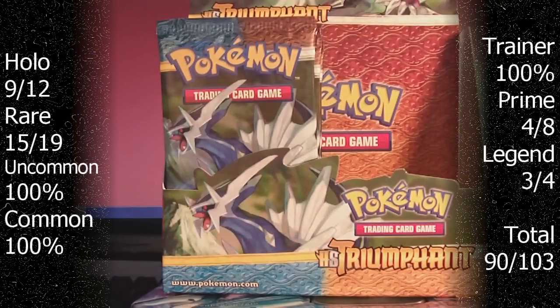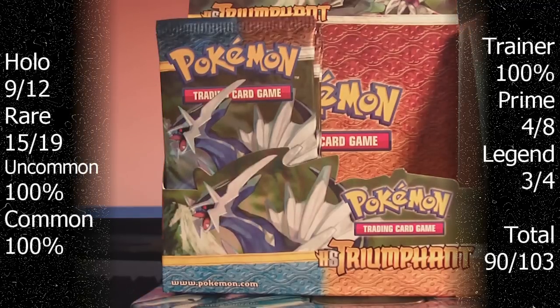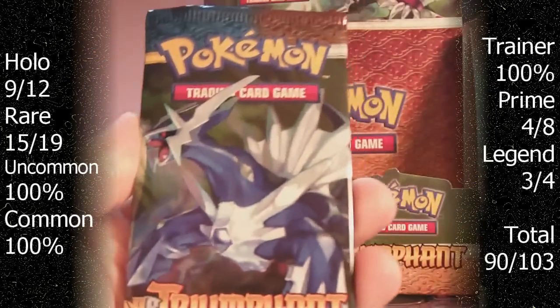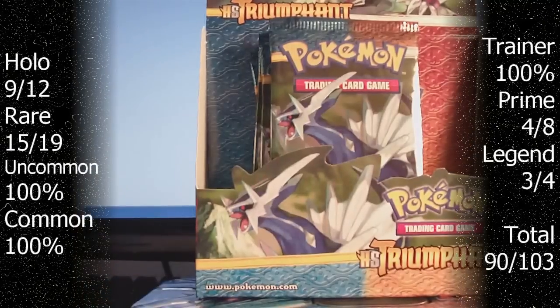Alright, well that's the end of part 3. Gonna have had some amazing pulls and some mediocre ones, but I mean I got two Legends and a Prime - I can't really complain. So that's awesome. Thanks for watching. Comment, rate, subscribe, follow me on Twitter, and stay tuned for part 4, the final part, where I'll open all of the Dialga packs, because that is one sweet pack I had to save for last. Thanks for watching, see you guys!